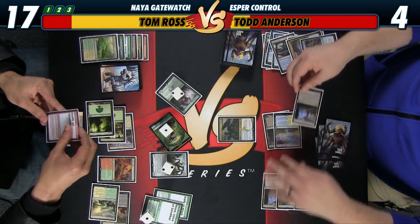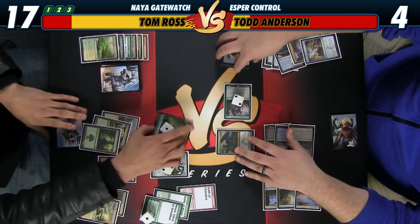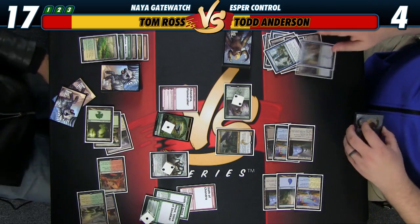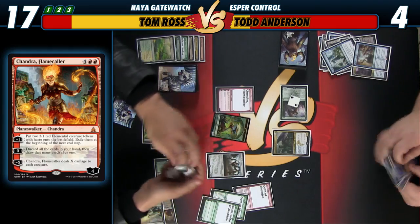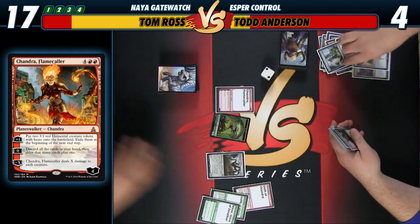I'm gonna steal your Deathmist Protector. Stole. Here we go. I can't beat that one either. All right, cool. Hit you, trigger. I'd probably lose even if you just zero it — there's just no way out. I cry mercy.